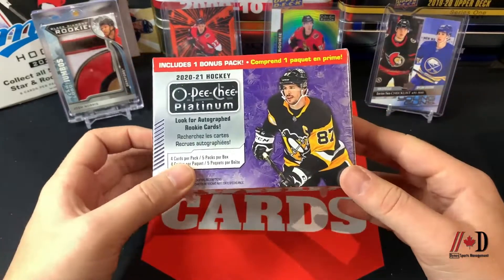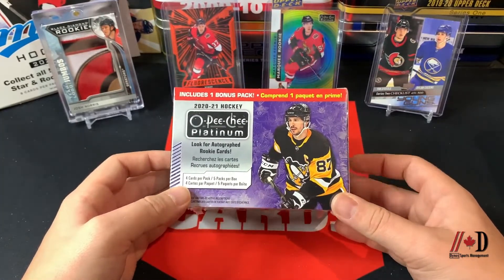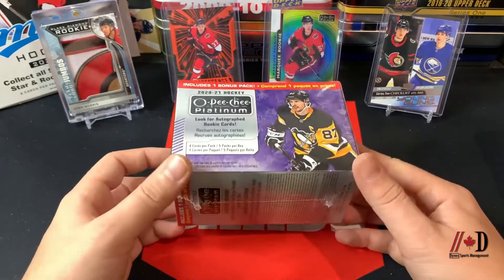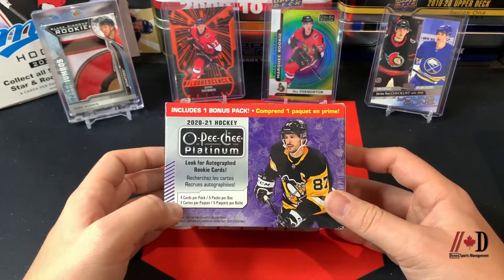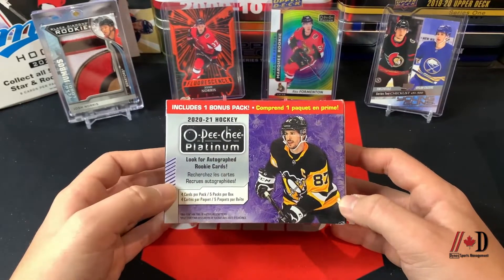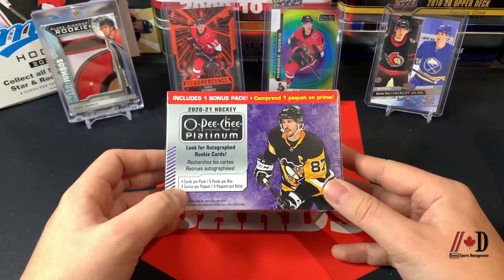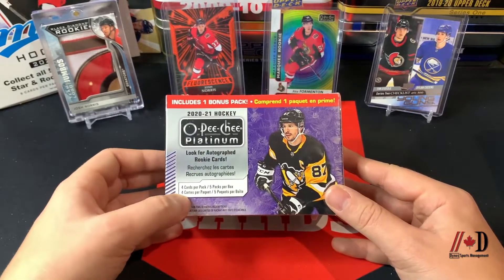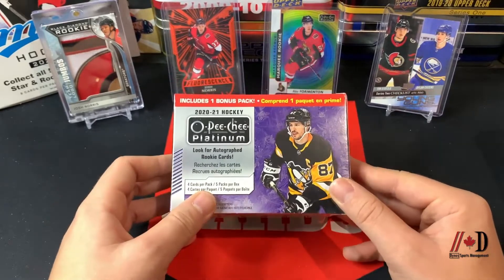Hello everyone, welcome back to the Dyne Sports channel. I'm Brad from TSG Cards, here to open up a 2020-21 OPC Platinum blaster box. This is actually a bit of an exclusive opening — I've never opened one of these before, so this is my first time opening this product. I do love OPC Platinum and have opened some hobby boxes, but this is my first time getting my hands on retail. We're looking for lots of different parallels, numbered parallels, rainbow variations, autographs — one of my favorite sets for sure, so I'm really excited.